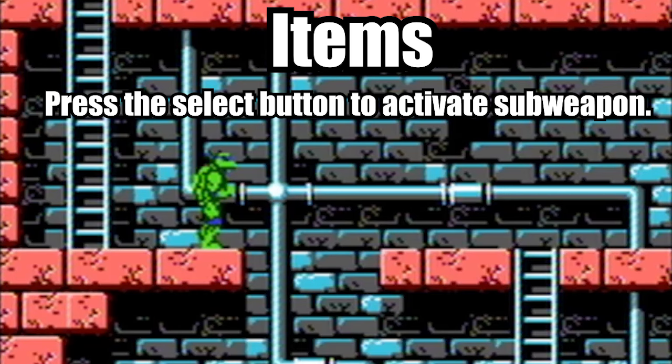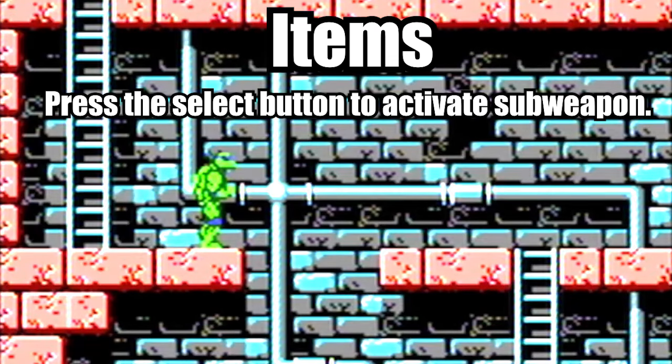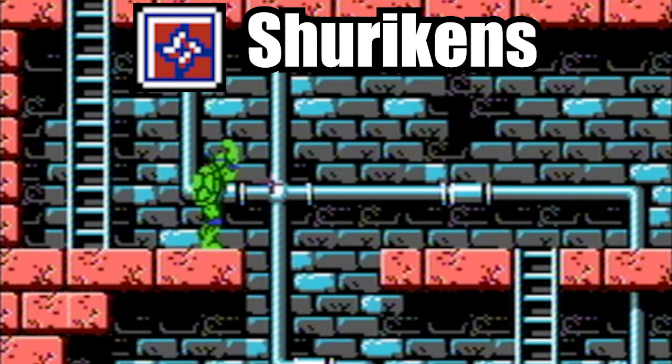Along the way there are weapons you can obtain after defeating enemies. Once you get a weapon, make sure to press the select button to activate or select it. Remember that each item collected will give you 20 of that item. This item will allow the turtles to throw a single shuriken at the enemy — it's the most basic throwing weapon.